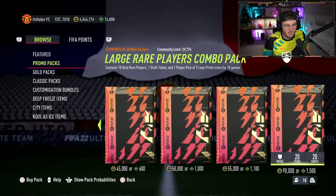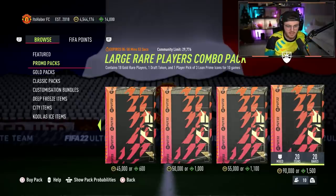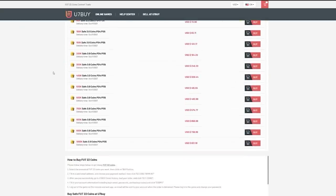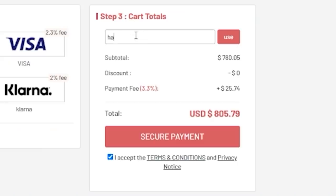EA just dropped Prime Icons and we have what's called a Large Rare Players Combo Pack. Let's open a bunch of them and see what we get. For cheap, fast and reliable FUT coins, check out u7buy.com. There is a link in the description and use the code HABER to get yourself a discount on all of your orders.